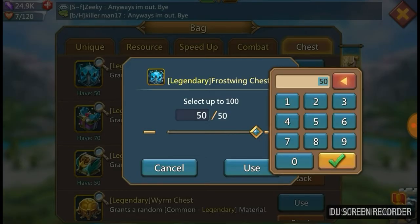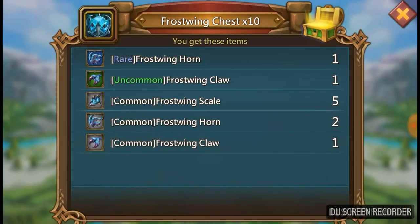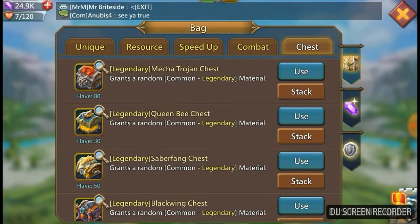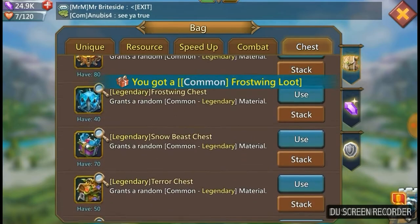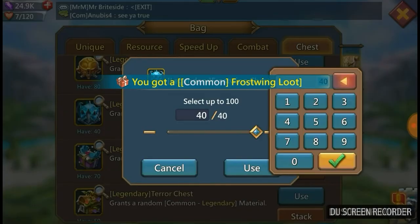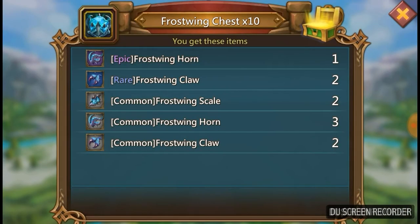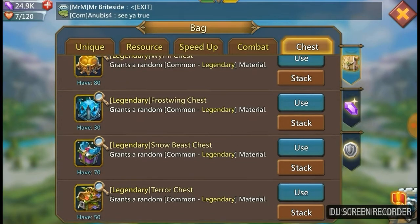With the frost wing chest it's the hearts that we need, so let's click 10 and see what happens. I got a rare frost wing horn but not one heart. Where's the frost wing chest gone? It disappeared. Okay, let's do another 10 — we get an epic frost wing horn and a rare frost wing claw, but no hearts.